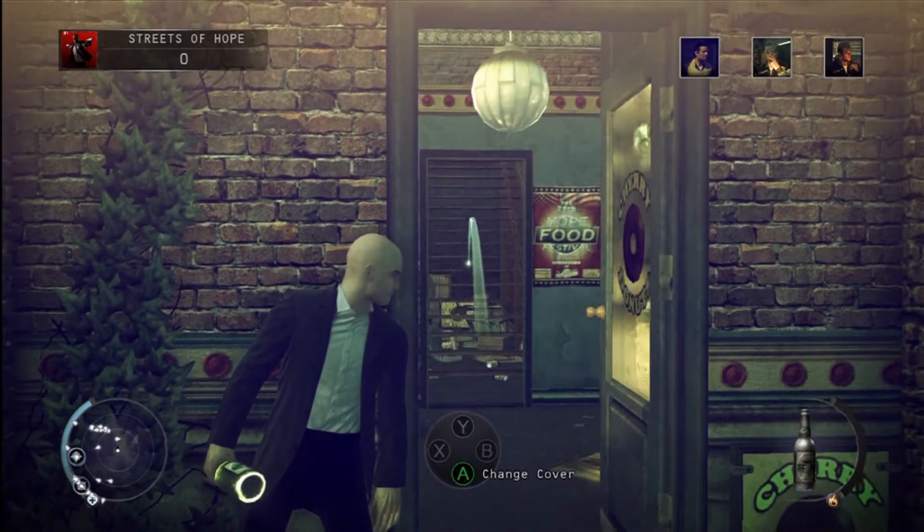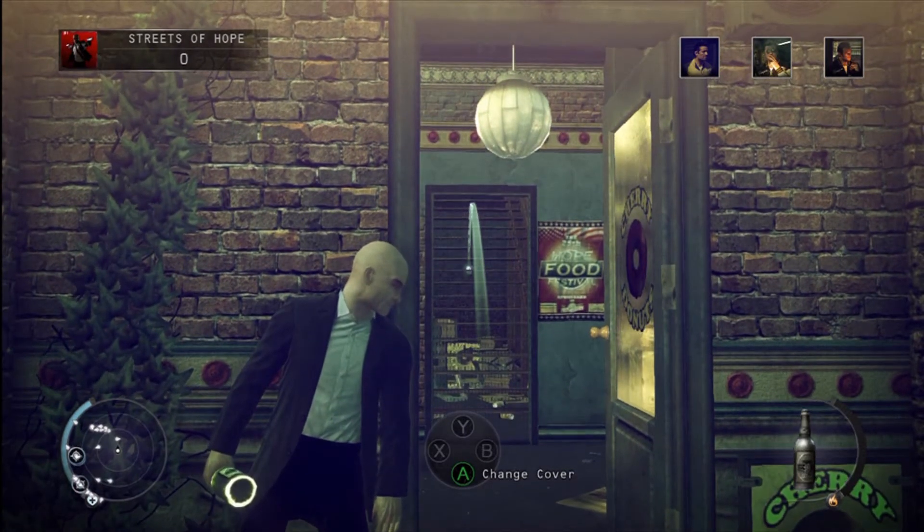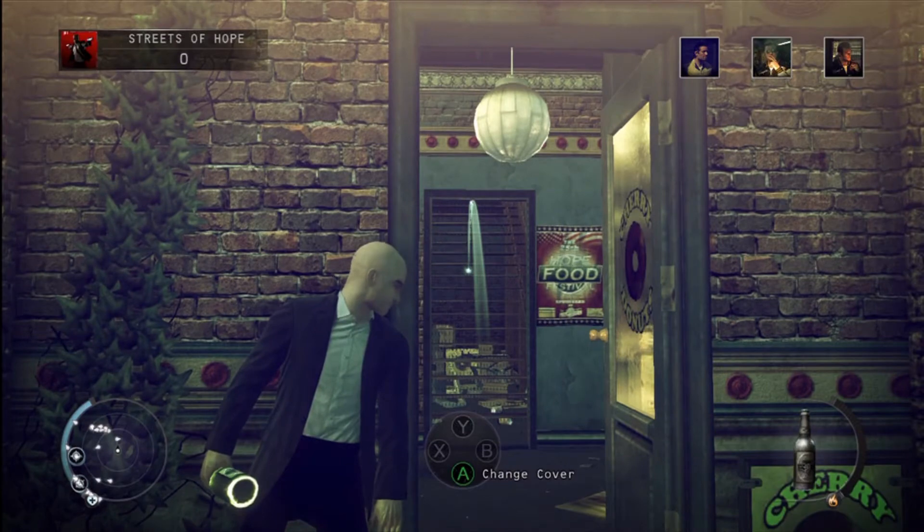Okay so you grab the bottle, throw it up here, distract this guy, and get up top to get the sniper rifle.